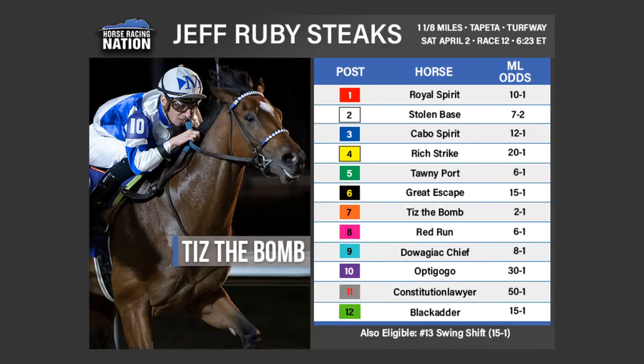Both analysts are on the same horse, and they've had some good hits when aligned on Road to the Derby. This Saturday features 12 horses plus one also eligible going one and one-eighth miles on the Tapeta at Turfway Park. Post time is 6:23 Eastern, Race 12. The three Road to the Derby races this week are at 6:23, 6:40, and 7:35. Like and subscribe for notifications — the last 100-point races are coming up in the next two weeks.